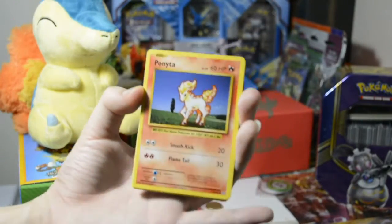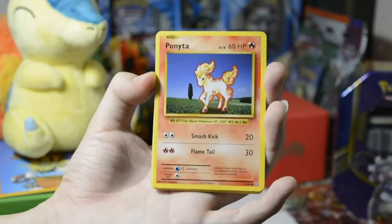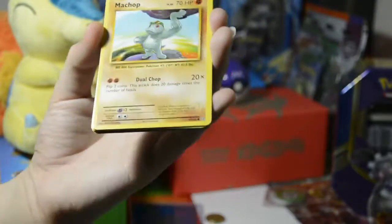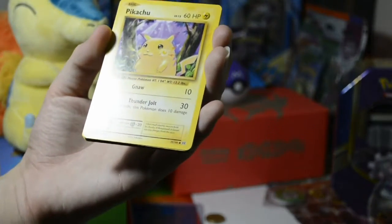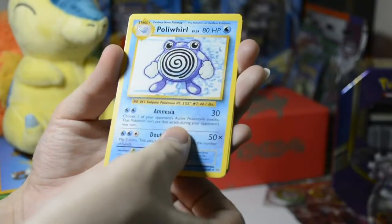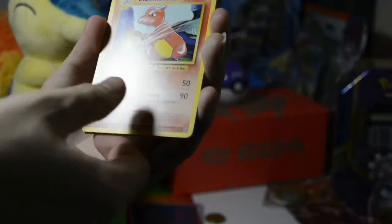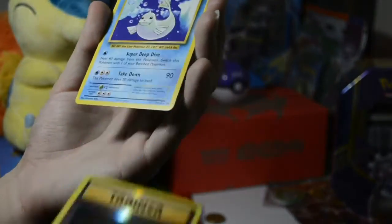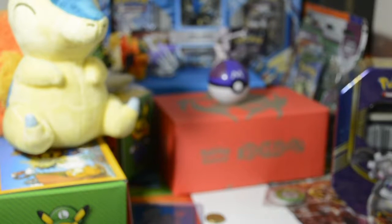First off we have a Ponyta. We've got a Nidoran. We've got a Machop. We've got a Growlithe. Pika Pika Pikachu. We've got a Poliwirl. We've got a Charizard Spirit Link, a Charmeleon. We've got a Full Heal, Reverse Holo, and a Dugong. Love these Dugongs, too many of them.